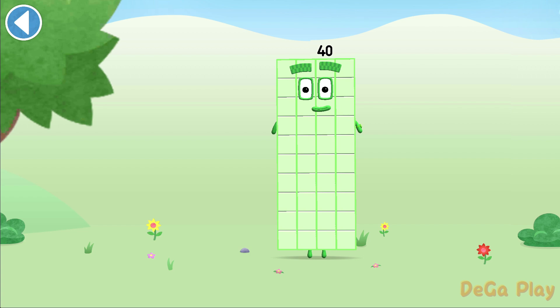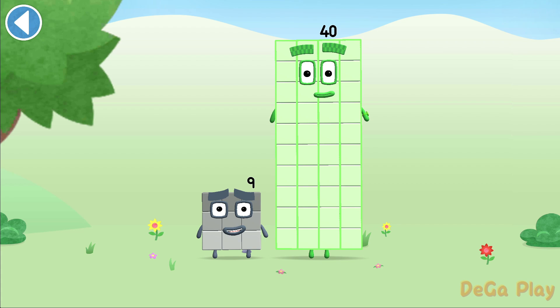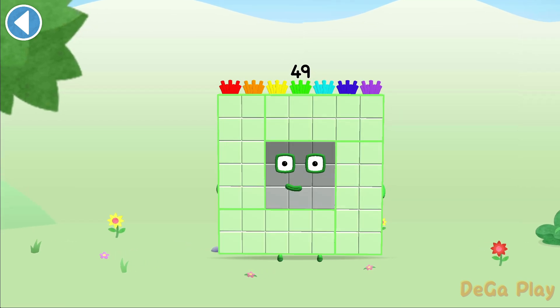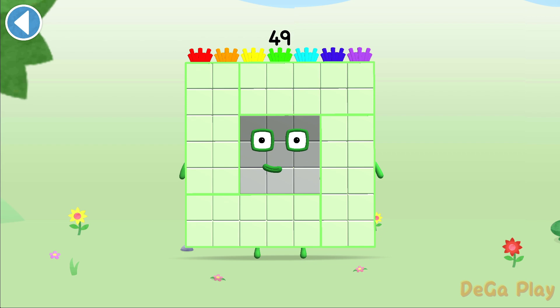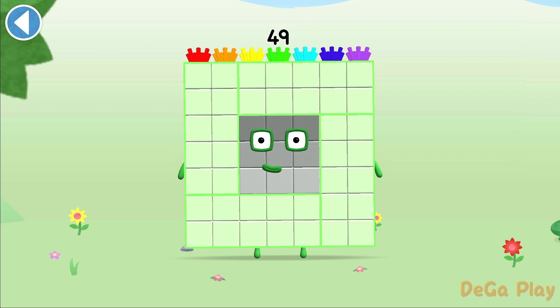You're about to meet number block 49. Can you add 9 to 40 and make number block 49? Drag number block 9 onto number block. Drag number block. Yay! This is number block 49. This number block is made up of 49 blocks.